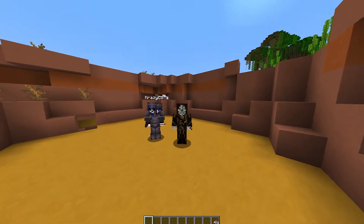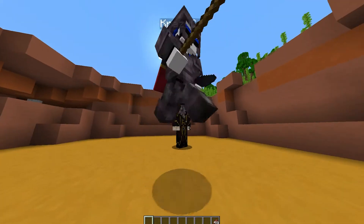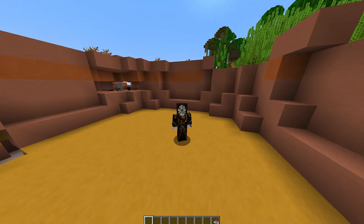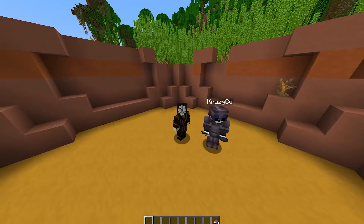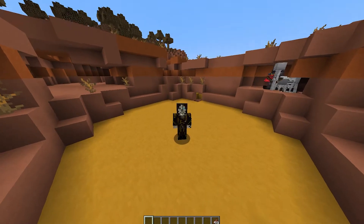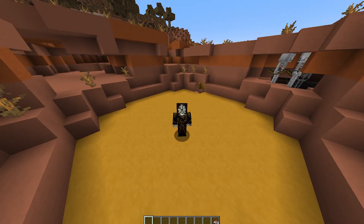For example, if you're making a creative server, even if you are in creative, if you do have guests in your server and people you play with are known to attack other players, then you can just turn off PvP. I know in my creative server I have turned off PvP as some people in that server are very bloodthirsty.